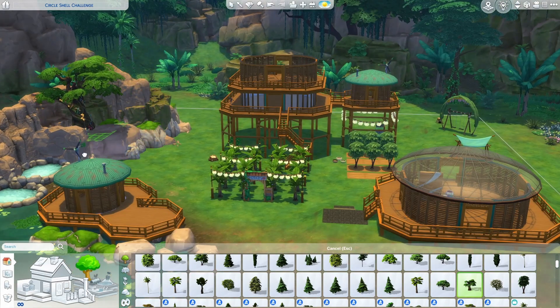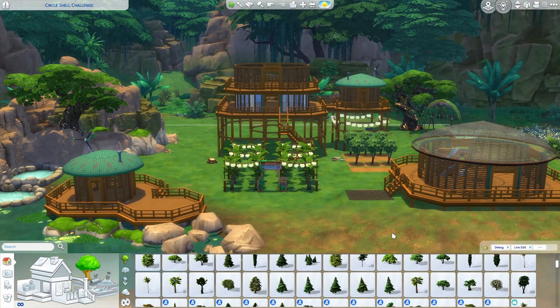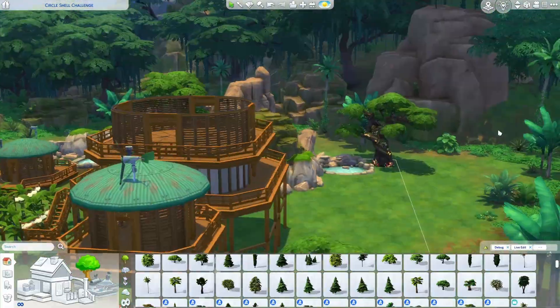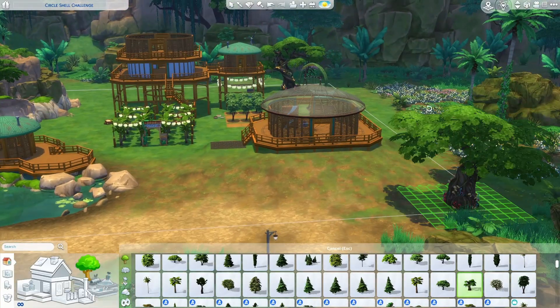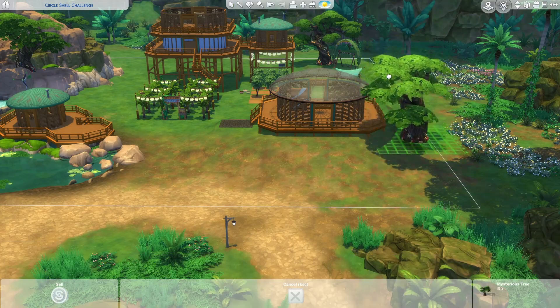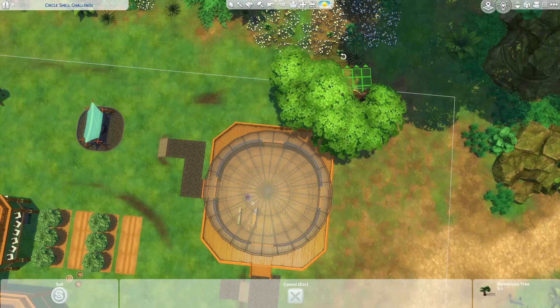Throughout the lot, I placed some mysterious trees to make things look a bit more mystical since we are having occult sims visit here. The ones that you can reach are able to be used to go to Sylvan Glade, but when you leave the Glade it'll send you to your home lot and not the vacation rental — just FYI. So I wouldn't recommend using these trees unless it's the last day of your vacation.